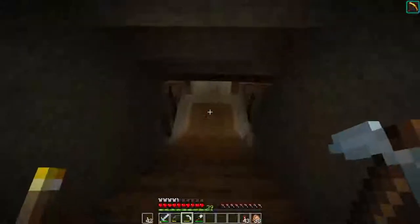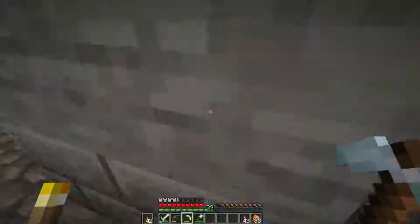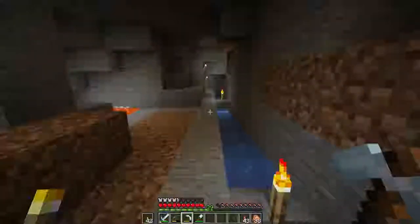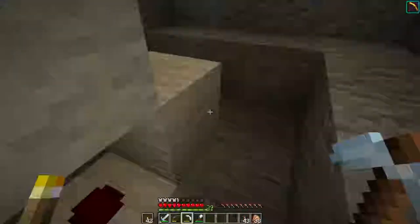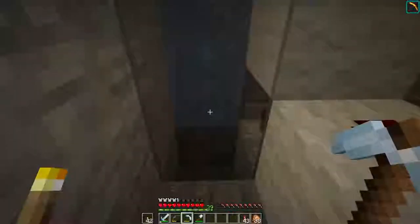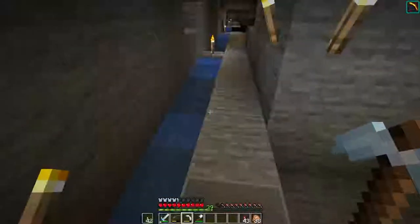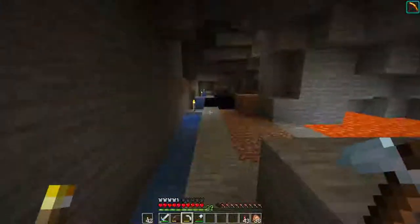We have a water stream that goes all the way back to the mine, to the spider farm, and this connects to the bottom of that bubble column. The issue is we're getting too many items coming in at once. What we can do is change this repeater to be a little bit delayed — that means that as items go into that dropper before they get shot out onto the soul sand, it'll shoot out slower. We have one hopper, and that should be enough to hold any overflow.